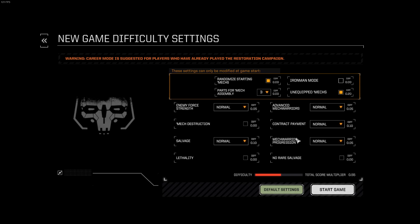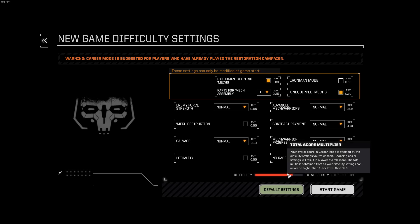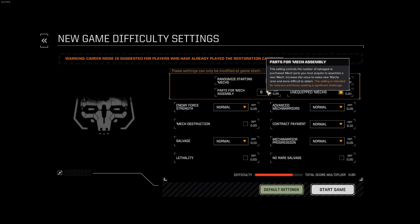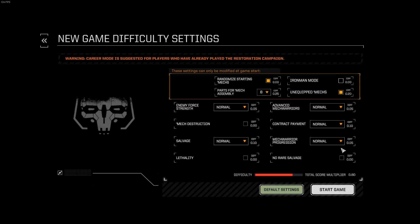Some of these settings do make the game harder. If you increase the number of parts for mech assembly to, say, 8, it increases the difficulty level and your score multiplier. But the fact of the matter is needing more parts for mechs doesn't truly make the game harder — it mostly just stretches out the game. You're going to be playing with light and medium mechs a lot longer and won't go up to heavy and assault mechs quite as quickly. The career mode has a scoring system — you have 1,200 days and it gives you a score at the end.